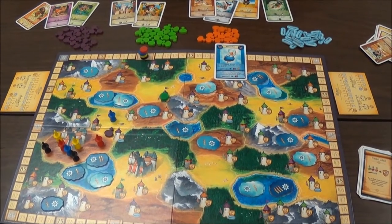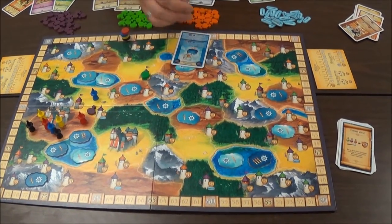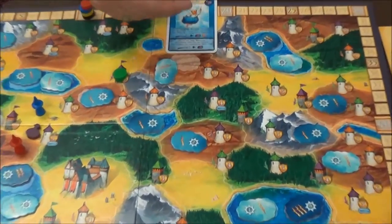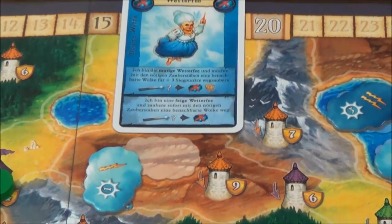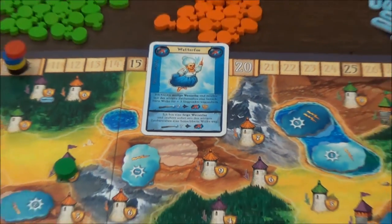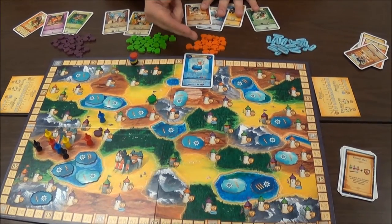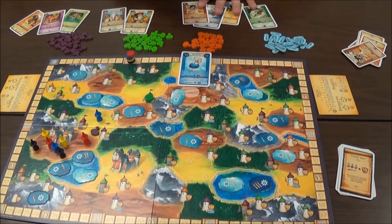Lightning bolts are victory points at the end of the game. The only ways to get victory points in this game are by either delivering potions — starting from one up to ten points — or at the end of the game by collecting a lot of lightning bolts. Whenever you play a card, you can pick either to play this role brave, the upper part, or coward, the lower part. When you decide to play it brave, the next player must, like in any trick game, follow the role if they have that card.